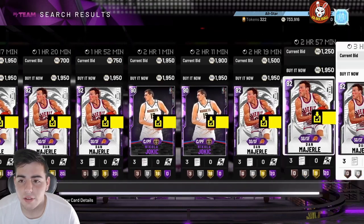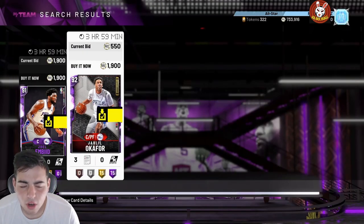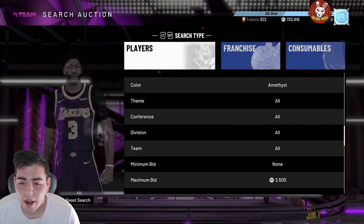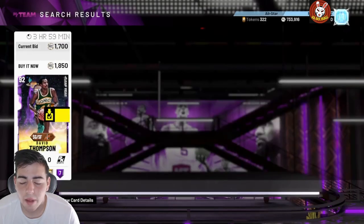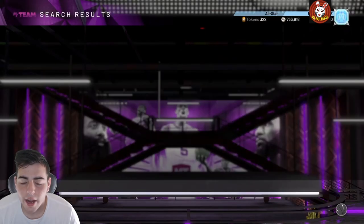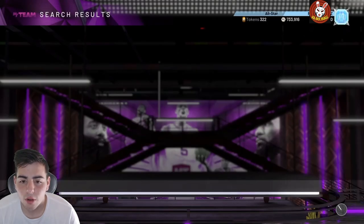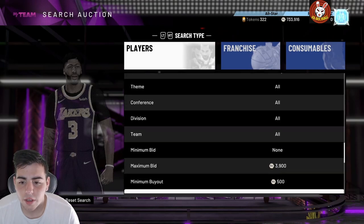Let's say prices are at around 1950 — you don't want that, you want to go a little cheaper. For the amethyst filter, set your buyout to around 1850. You always want your max bid set over the maximum buyout. Here's a tip: if you want quicker refreshing, you need muscle memory when scrolling down. But if you refresh too fast, it actually slows down your auction block, so wait about a second before refreshing.